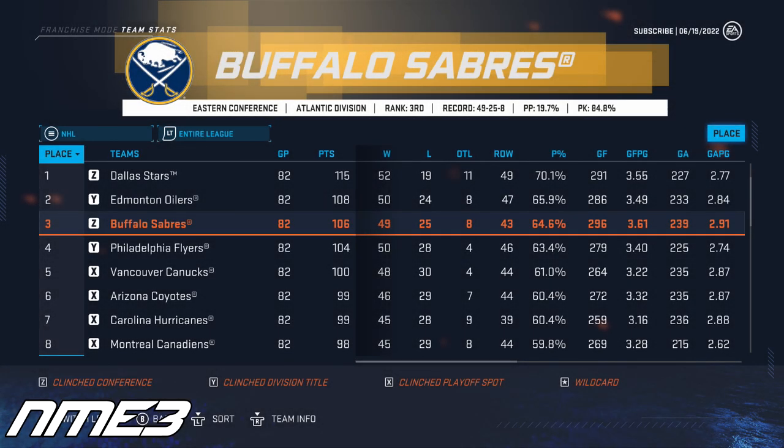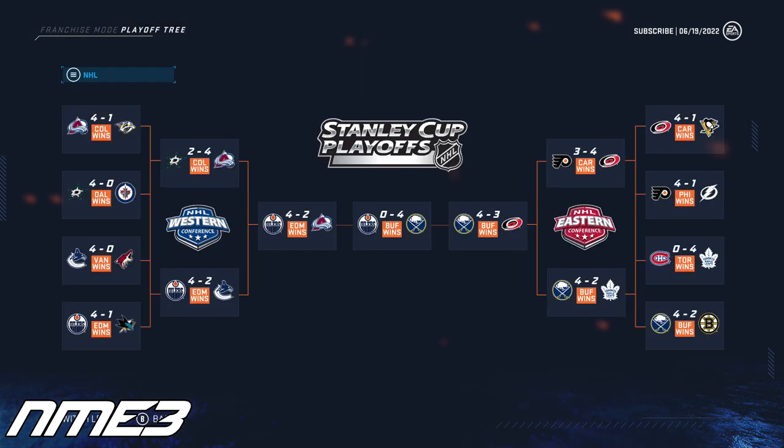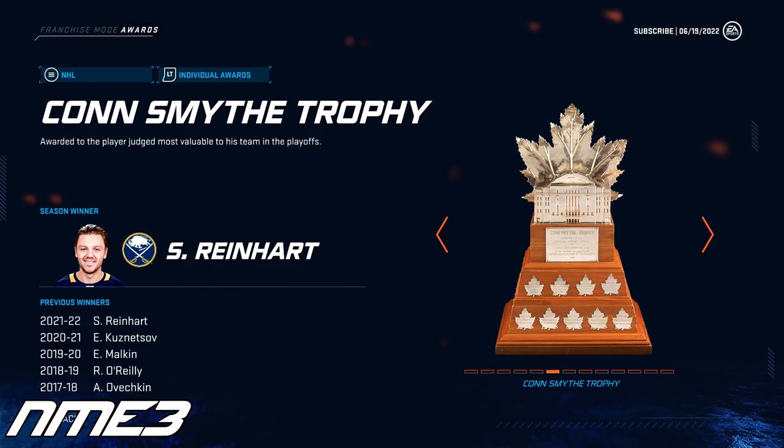In year number 3, the Buffalo Sabres have a massive regular season and finish 3rd in the entire NHL. The playoffs were just as good as the Sabres go on to win their first Stanley Cup in franchise history. The Sabres ended the seasons of Boston, Toronto, Carolina, and Edmonton on their way to Lord Stanley, and Sam Reinhardt took home the Conn Smythe.